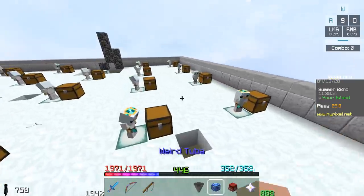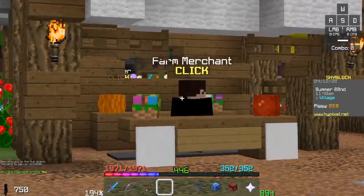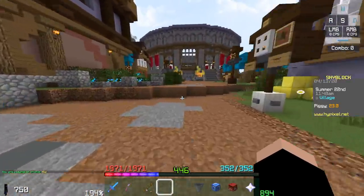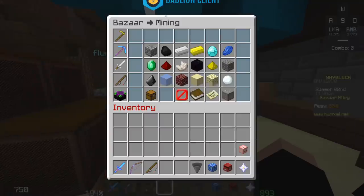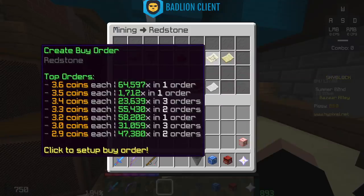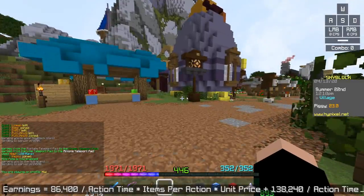Once you have items per action, you go to the Bazaar and get the unit price. I'm selling snow, so I go to the farm merchant — snowballs sell for one coin each, so the unit price is one. If you wanted to sell something at the Bazaar, like redstone minions, you'd look at sell offers — 4.2 coins is what you'd get per redstone, and that would be your unit price.